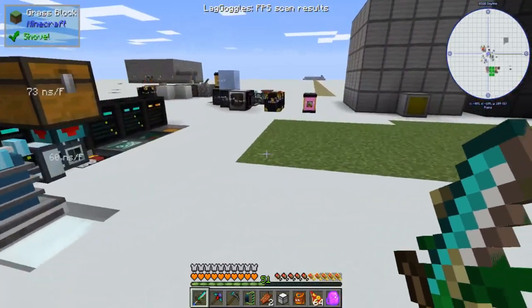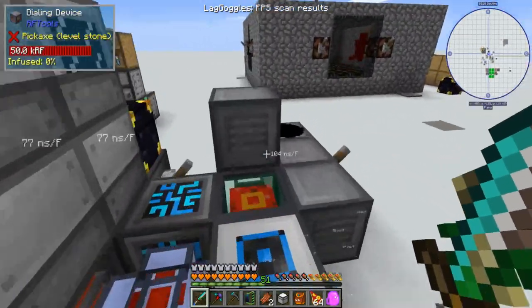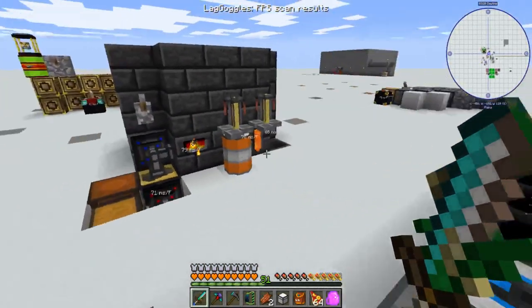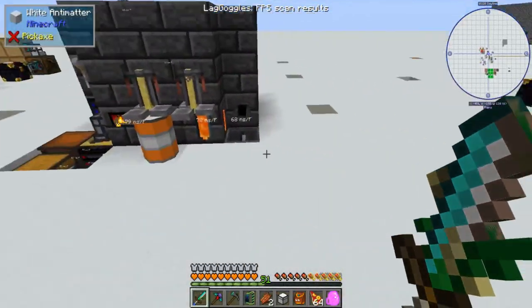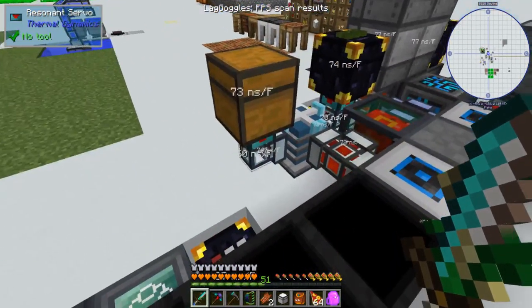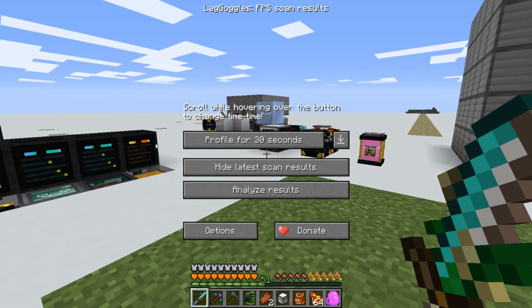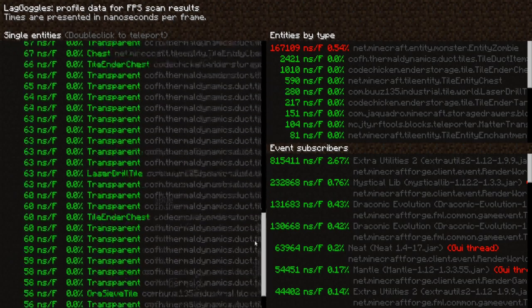Hey everyone, this is Yui. This is just a quick informational video. In the last video I noticed there was a little bit of lag, so in this mod pack — and you can add this to any other mod pack because I believe it's client-side only — there's a mod called Lag Goggles. As you'll see over some of these objects, there are little numbers. I already profiled before, and when I checked my results it looks like there was a zombie causing unusual amounts of FPS lag.